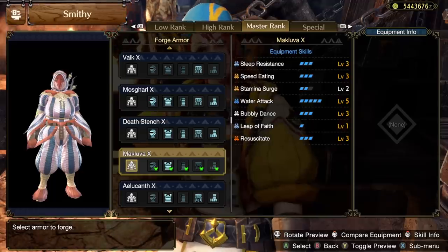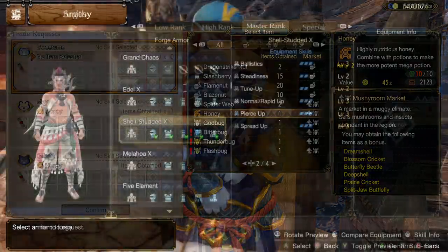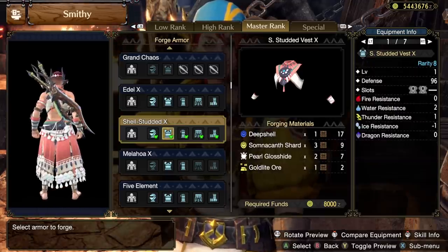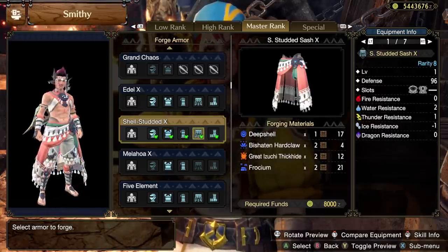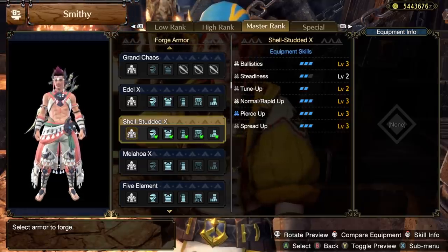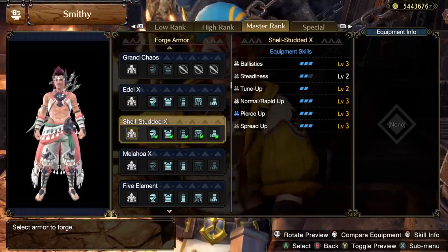The next ones are the ones you likely already have, as most people have their Argosy set to trade for Honey by default — the rare drops being the Deep Shell and the Split Jaw Butterfly. For the Deep Shell drop, you unlock the Shell-Studded Armor set in Master Rank, which is just a lovely aesthetic. It's pretty undoubtedly a gunner set, coming with three Ballistics, two Steadiness, two Tune-Up, three Normal Rapid Up, three Pierce Up, and three Spread Up — quite the eclectic combo of just about every gunner skill there is.